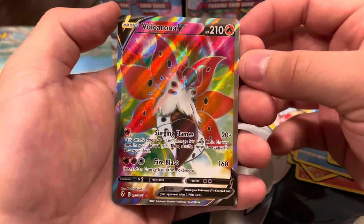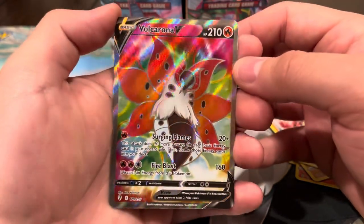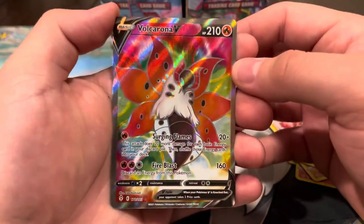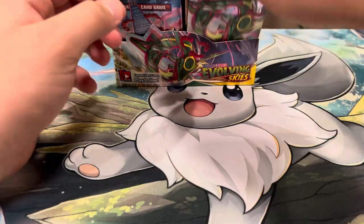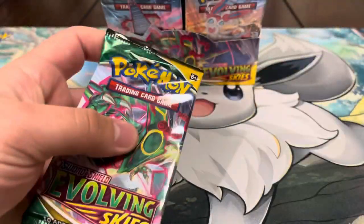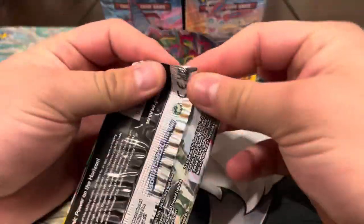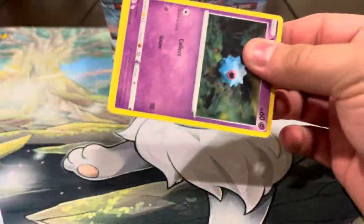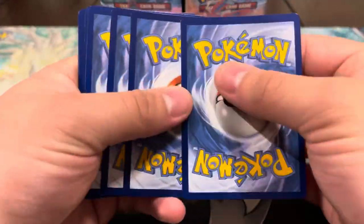...and a full art Vocalona — we don't even have this one! Yo, look at that — the colors are fire! Let's go, pulling bangers today! That card is sick, you guys, and it's a new card for the binder. So we now have two full arts: an alt art Dragonite and the full art Vocalona. This box has been insane — what more can we ask for?